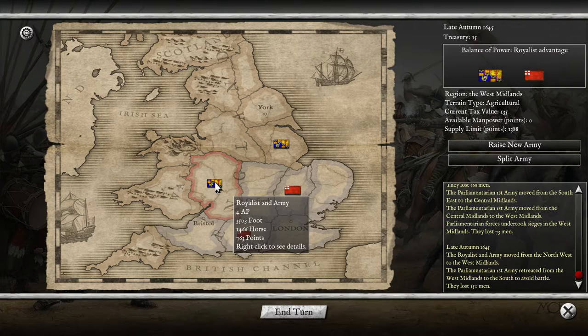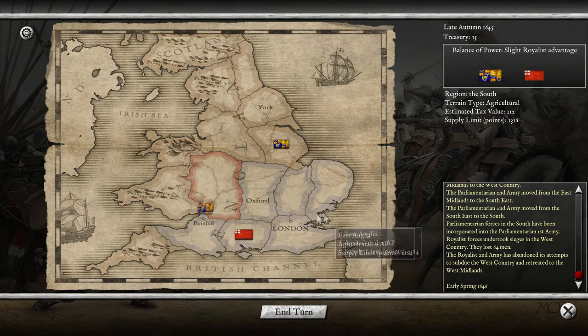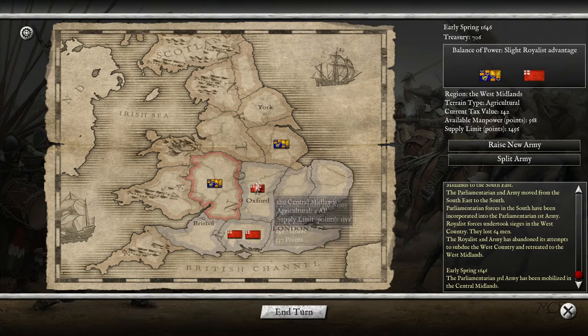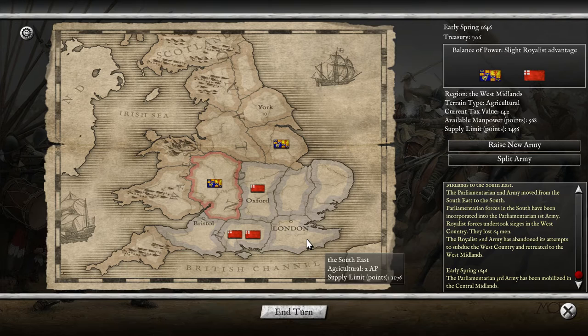What we could do is move down and try to take this, and then this army will stay put here for now. Okay, they moved to London and they moved down to scare my troops away. We got 500 over there. This one has only one point so he can't really move, and this one has only one point so he can't move either. New cash!